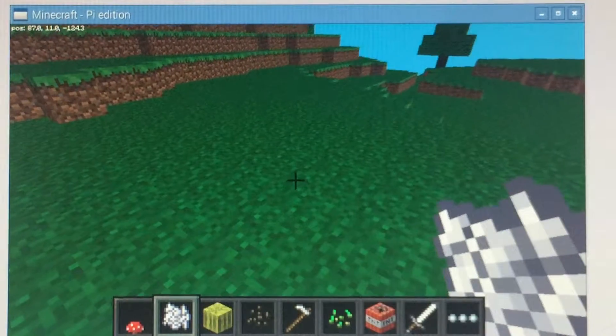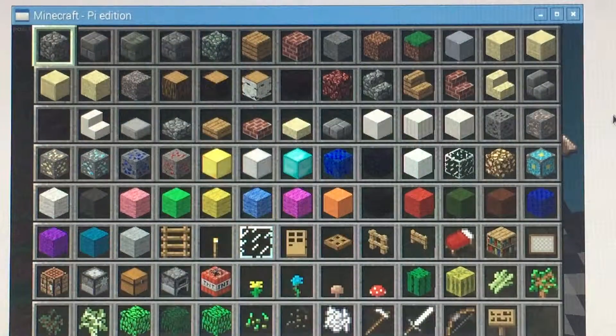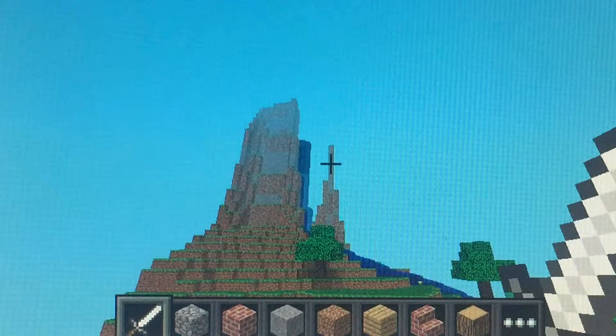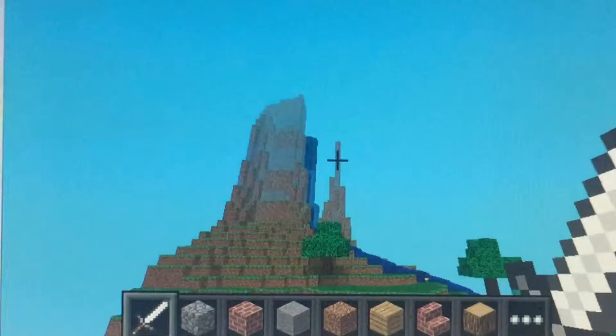There's also a third person view. My escape view doesn't work. And that's the end of the video. I forgot to mention that the Raspberry Pi has Minecraft Pi Edition as a default game inside of the Raspberry Pi.